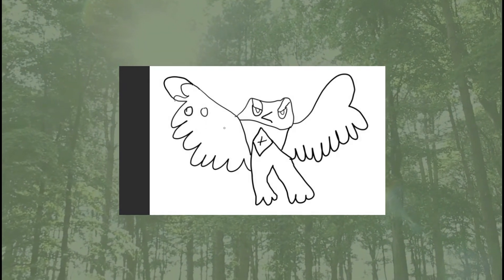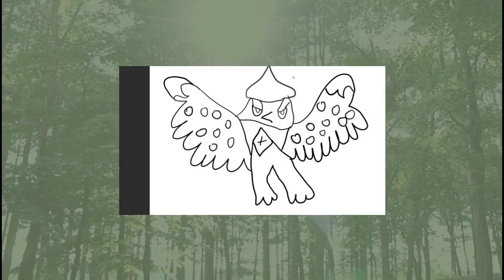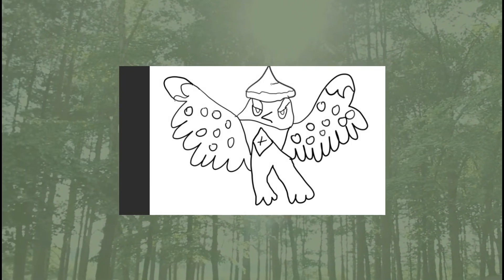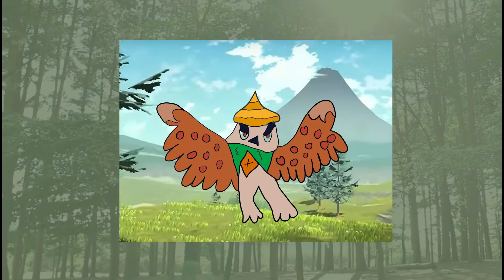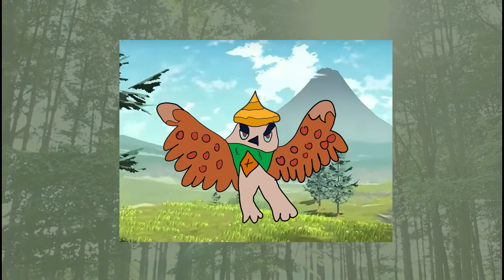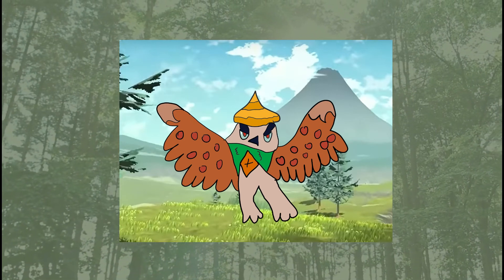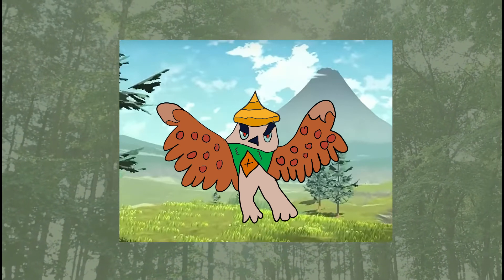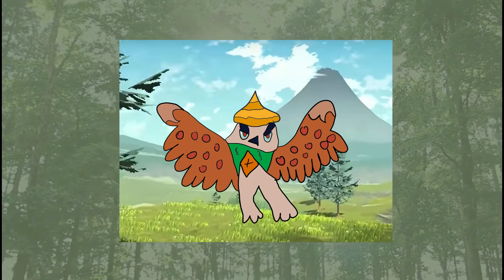So what I'm going for — basically it's a normal Decidueye, but it's got a Kesa hat, like an ancient sort of Japanese hat. And then it's sort of got like a diamond shape on its chest instead of the usual shape. And I've drawn some circles and various patterns on its body and wings and stuff. The colour scheme's very similar.